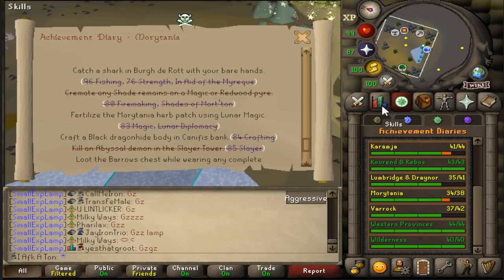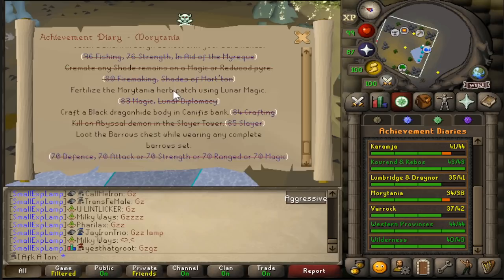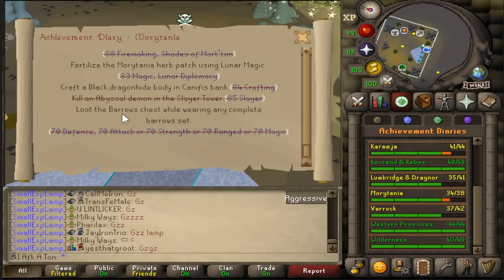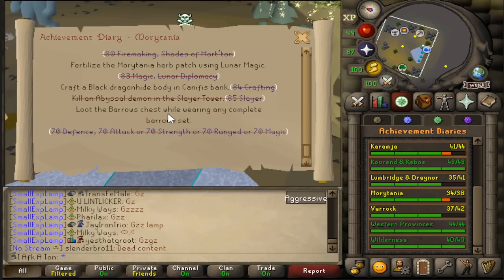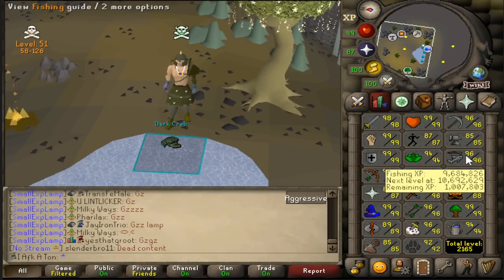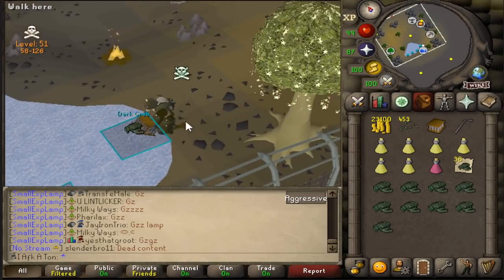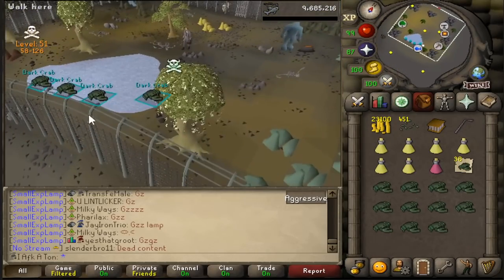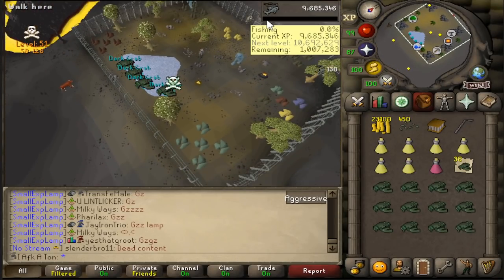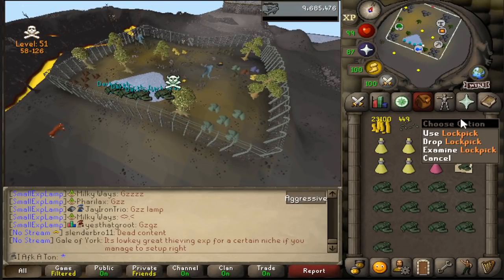96 fishing is needed for the Morytania elites - now I can do that without having to boost. For some reason I still haven't done that. Oh wait, I need a full Barrows set - I don't think I'm close to any of those, so I lied. Happy to have gotten up to 96 though, one mil XP away from 97 - always sad to see that. Been enjoying the dark crabs out here, it's been really nice. I've only died a couple times. It's really simple - I just walk back and forth between this gate or use the one over there, that's why I bring a lockpick.